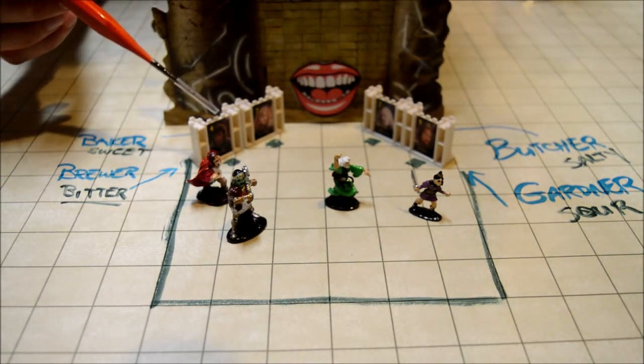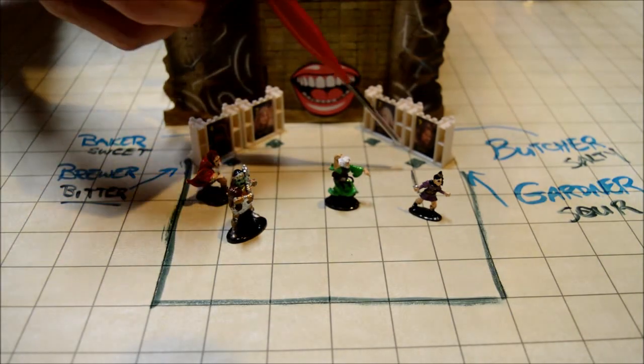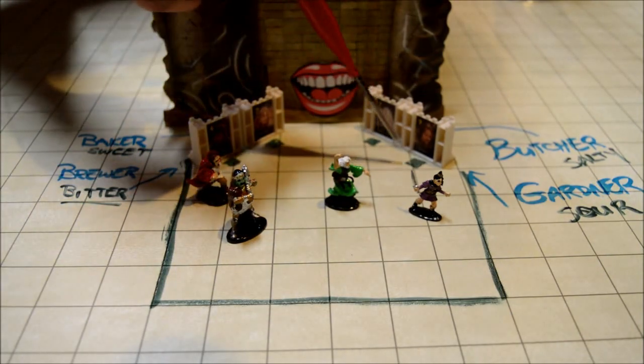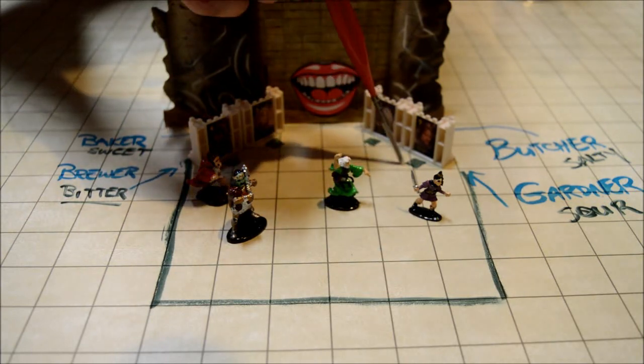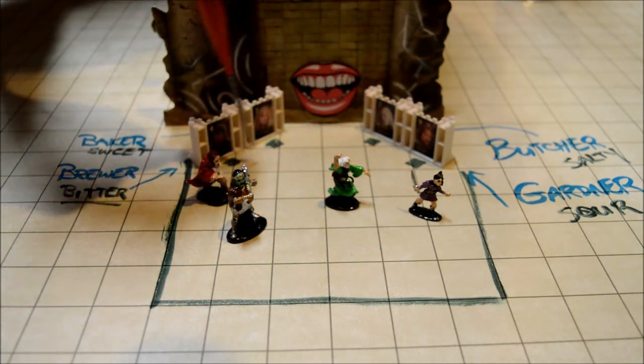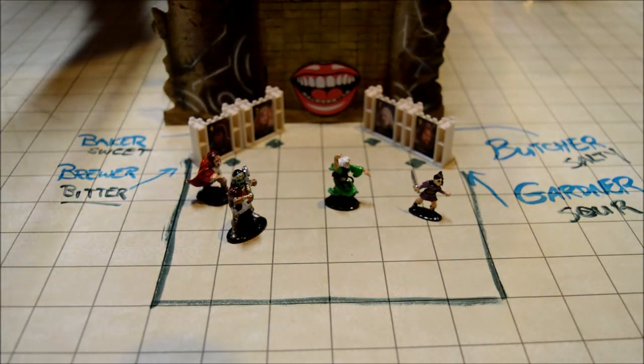We have four murals — one, two, three, four. And underneath each mural is a two by two inch square hole. You can let the PCs know right away, as soon as they see these, that it looks like there's an object that is supposed to go inside of those holes.